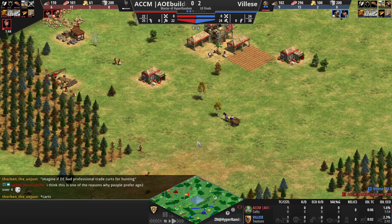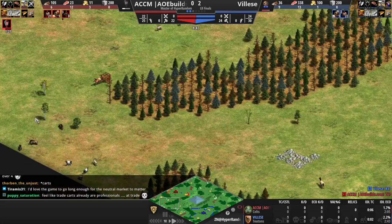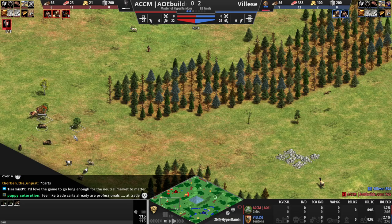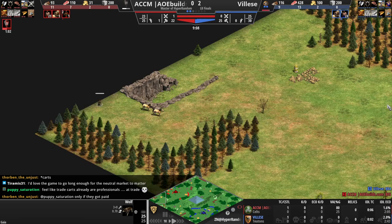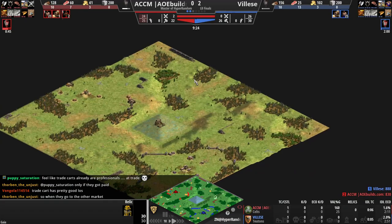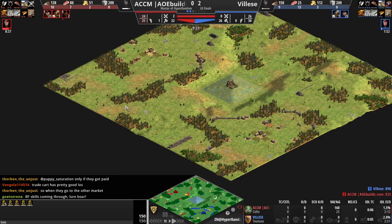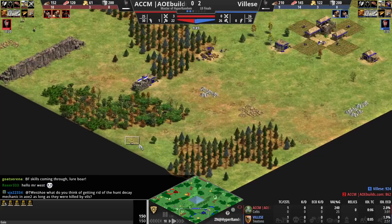I think that's one of the reasons why people prefer AoE 2 over AoE 4 — one of the many reasons. ACCM would need to secure this corner so he would have a longer trade route to the market, or this corner, but there's an annoying cliff there. Wolf, no food on it. Let's look at the relics — there's one, two, three relics. Looks like there's five relics. Where are the other ones? Oh, there's a fourth. Where is the fifth one? Down here in the corner, in the back of Vles' base.